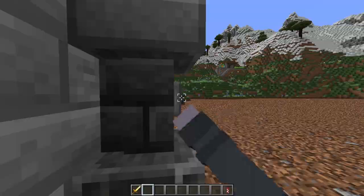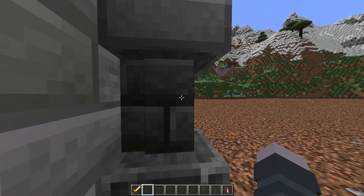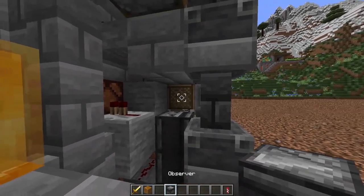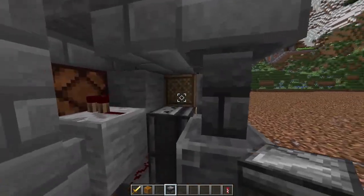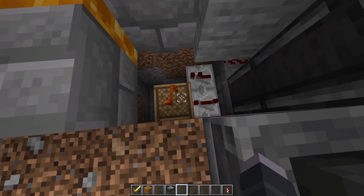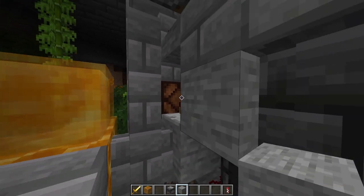It plays the note and also turns on this light on the inside. Let me show you how this one works. There's a note block behind it — detecting that — this observer chain goes down, turning on this note block, and a solid block here turns on the lamp.